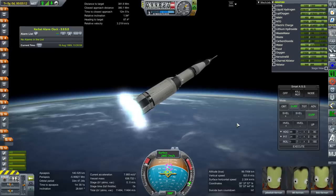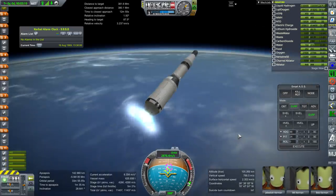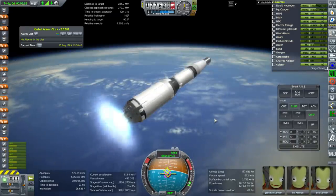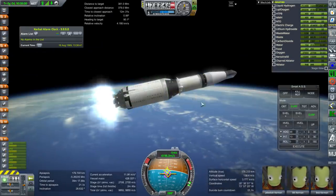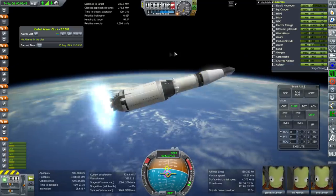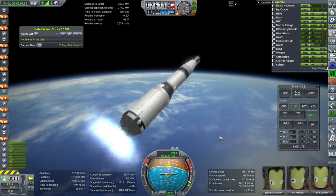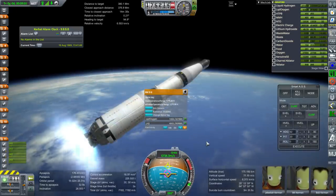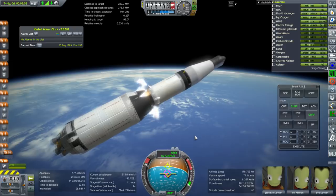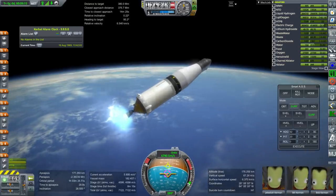Skirt separation, then tower jettison. Switching to 24 degrees pitch, and remember at the end of making orbit we need about 3,200 meters per second in the third stage. Targeting 14 degrees pitch now — we should hover around 180 kilometers apoapsis. The second stage ran out; I'm not entirely sure why. Separation, then S-IVB ignition. It should have lasted until 9 minutes and 8 seconds — I may not have done things at exactly the right time.